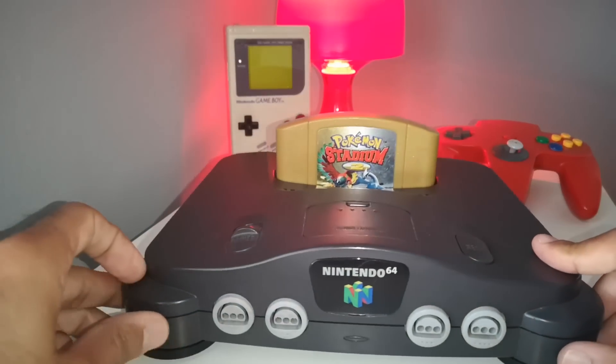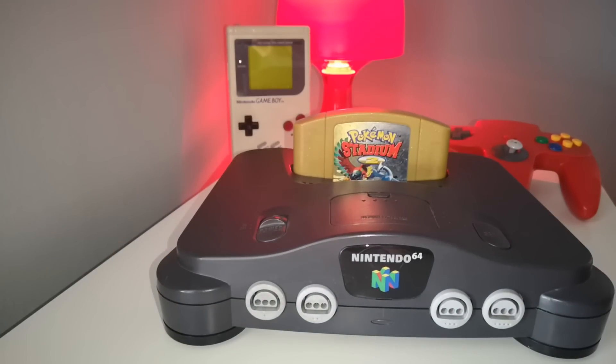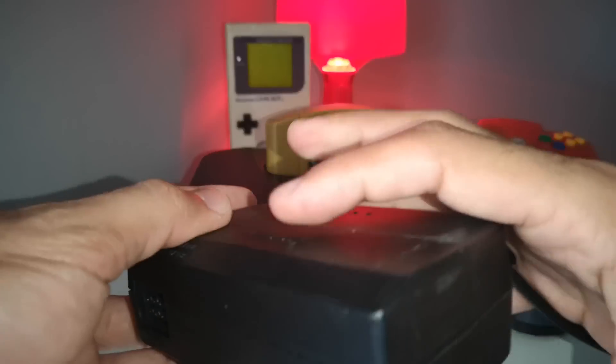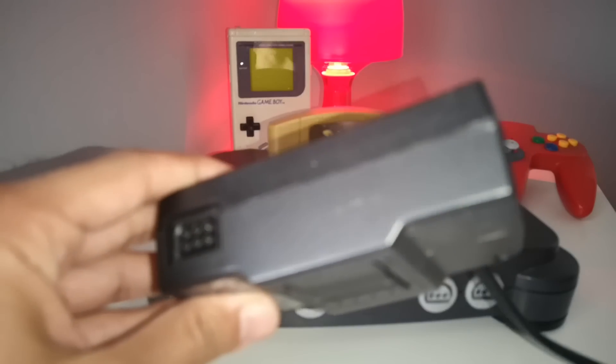Now we're going to go back to the Nintendo 64 and the game that you can see — Pokemon Stadium. Let's show you how it is — it's a mini cartridge which is hidden inside the console.